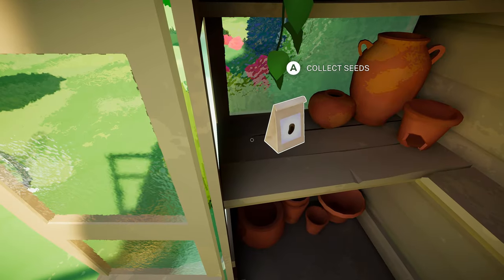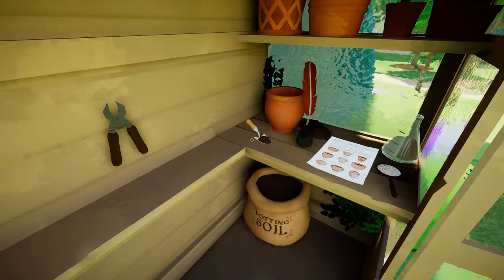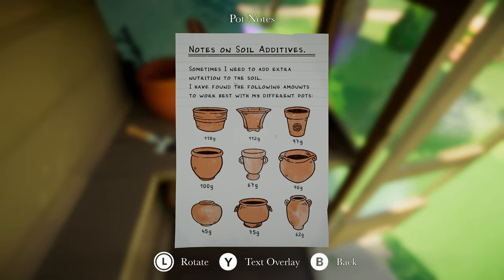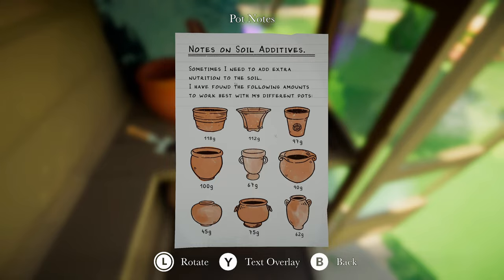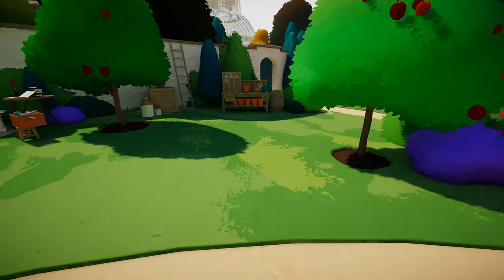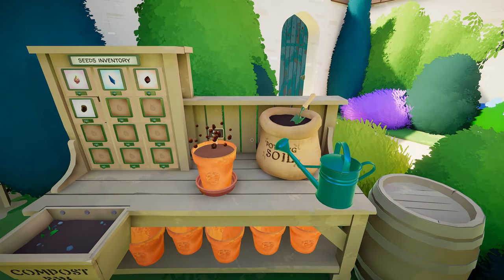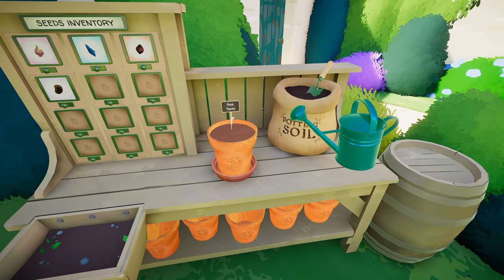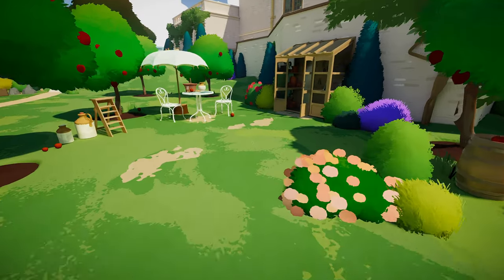Collect seeds — we got the pixie tears. This is the seed that needs sugar. And what do we got here? We got notes on soil additives. Sometimes I need to add extra nutrition to the soil. I have found the following amounts to work best with my different pots. That's going to be important. So whichever pot we're using, we need to weigh out on that scale the additive, which I would think is sugar. What pot are we going to use? I'm guessing we're using this pot. Let's grab the soil, grab that pixie tear plant, a little water. Was I supposed to water it right away? Maybe I was supposed to do the additive first.